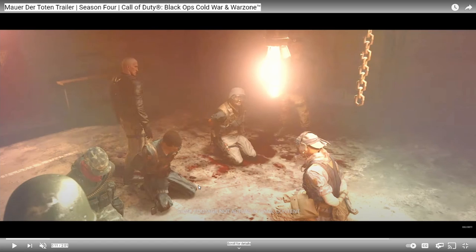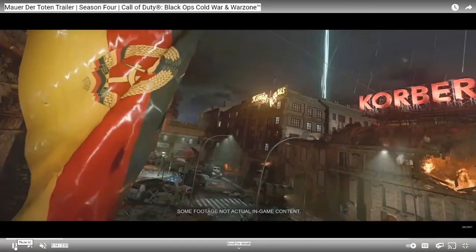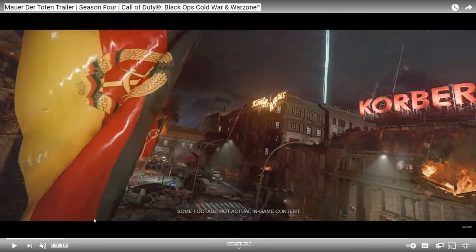If you guys don't know, at the end of the second Outbreak easter egg we - Raptor One - got captured by Kravchenko. So this looks like we're in a torture chamber area, though he's not really torturing us. Kravchenko is basically talking to us, saying that the woman scientist from the end of Firebase E is trying to make an undead army. Surprisingly, Kravchenko wants us to stop her - looks like we'll be working with Omega to take her down and prevent her from getting her army.